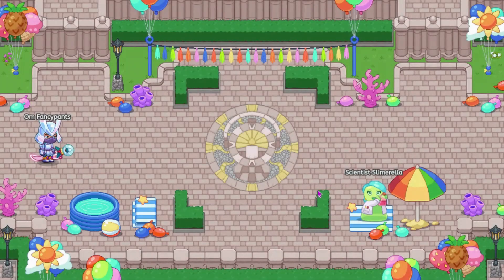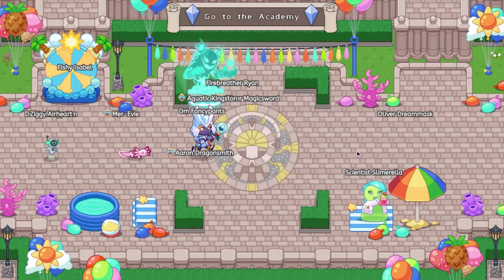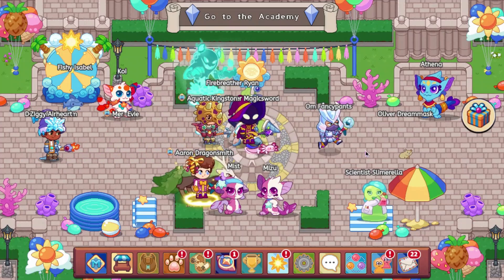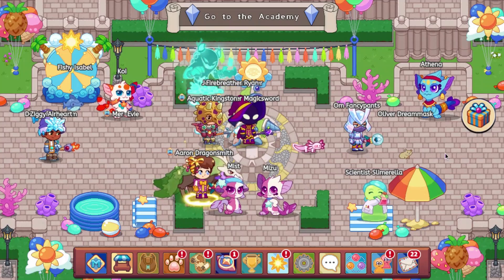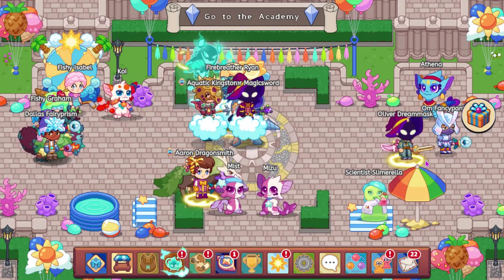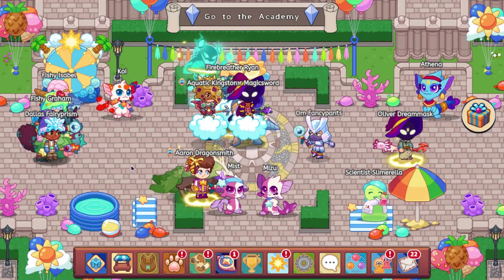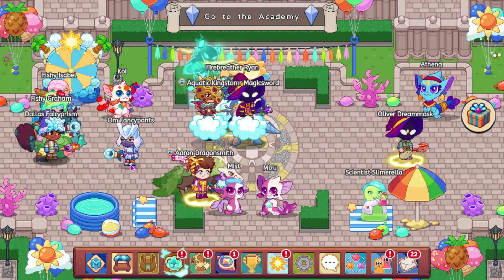Let's go ahead and look at the axolotl's walk animations. It's kind of just walking around like the other salamanders or lizards that are already in the game. I think this buddy is pretty cool.